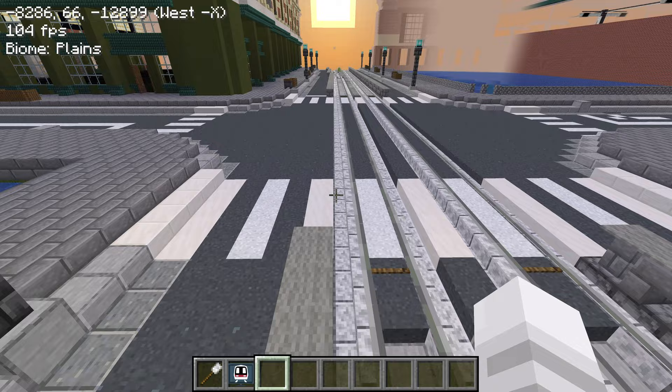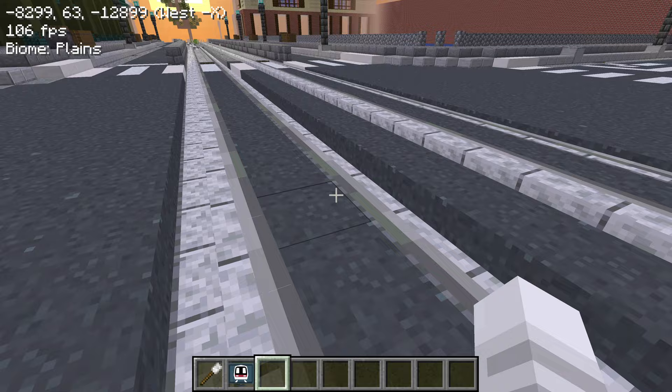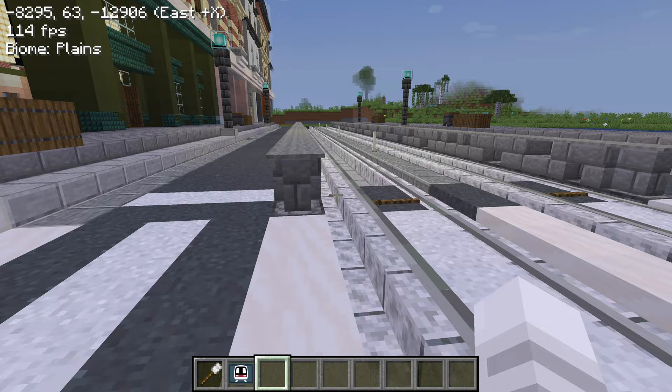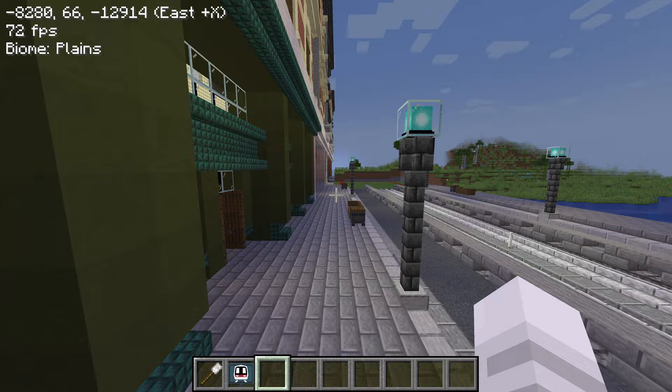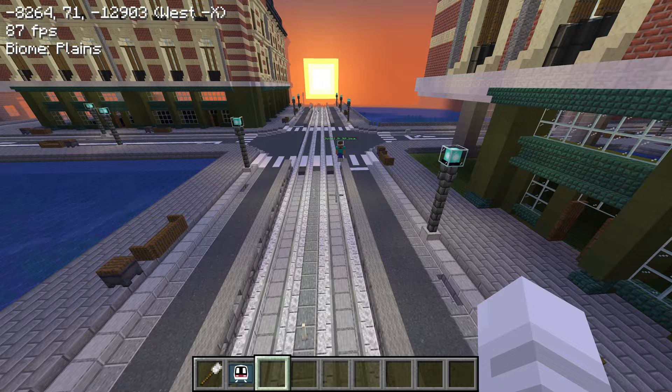These are the tram tracks. In the middle of the junction, the tram tracks are at street level so cars can go through. But on these dedicated tram lanes, it can dip down a little bit, and that's okay because cars aren't supposed to come into this part anyway. I think this is Depot Bridge maybe. I'm excited when this tram actually opens.